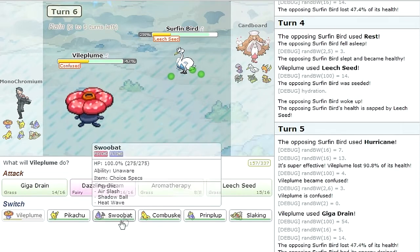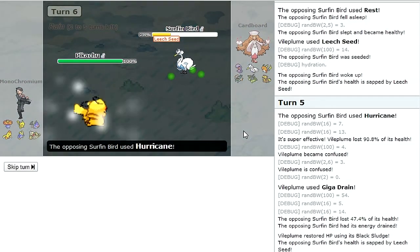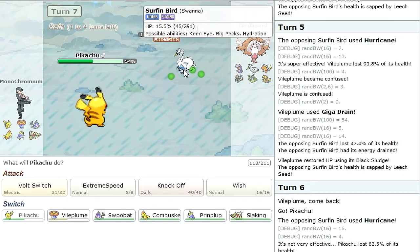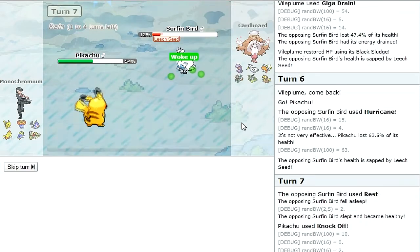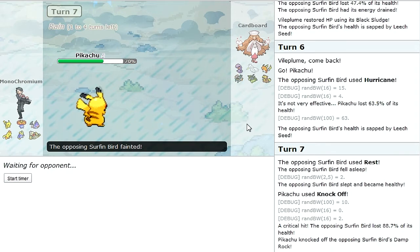I'm gonna go into Pikachu. I don't know if it can take a Hurricane honestly — okay it can, that's decent — and I get the Leech Seed. He could go into Raichu. This thing might be pretty fast. I kind of just want to Knock Off whatever his item is. He's definitely faster. That crit though — strong crit — and there we go. Well that's not good, sorry for hacks. That kind of screws him out of his stalling Swanna.